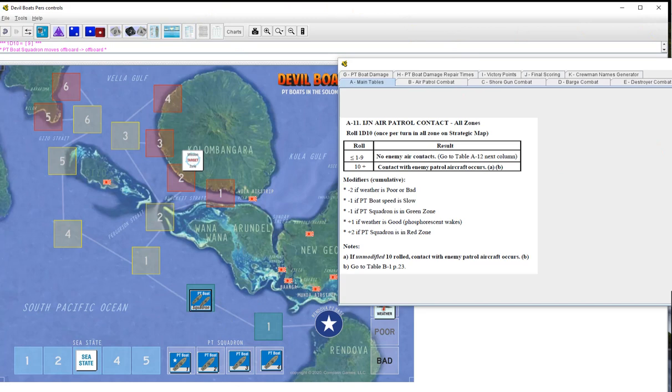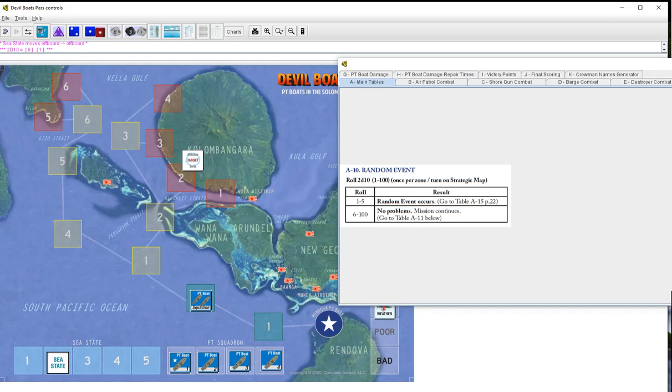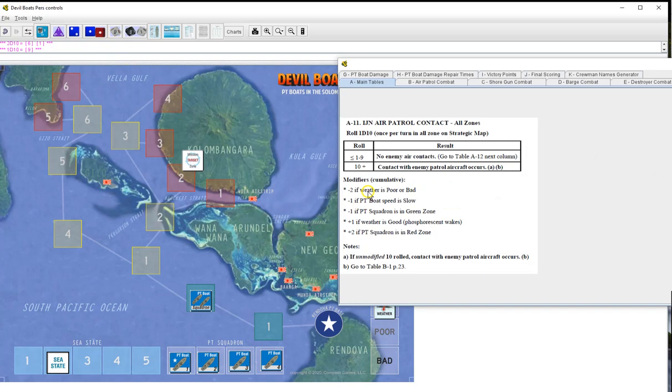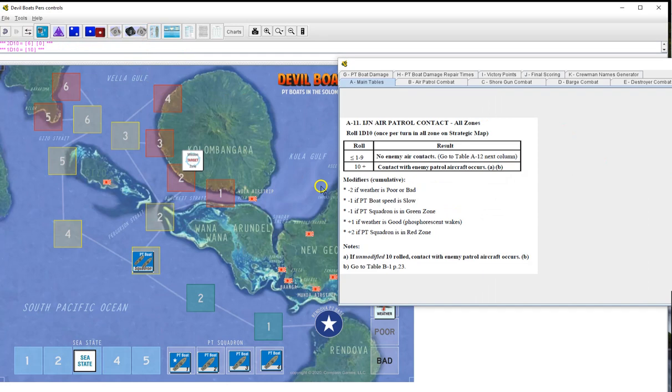IGN air patrol contact - nine. Move to zone two, check C state - six, B2. Random event 61 - none. IGN air patrol contact - nine. Eight for green zone, nine for good weather. Move to zone one yellow. C state eight will be three. Random event - 60. IGN air patrol - ten. Yeah, you knew that was coming.